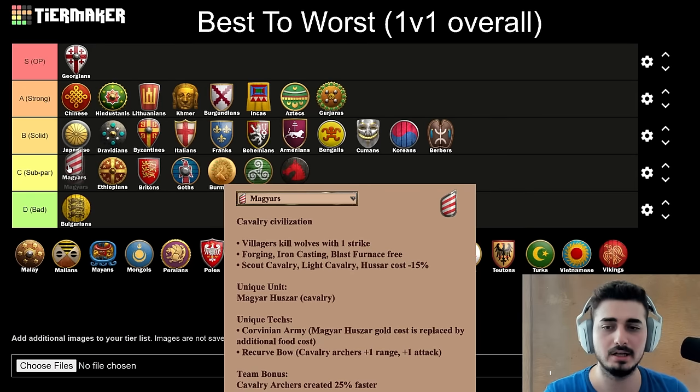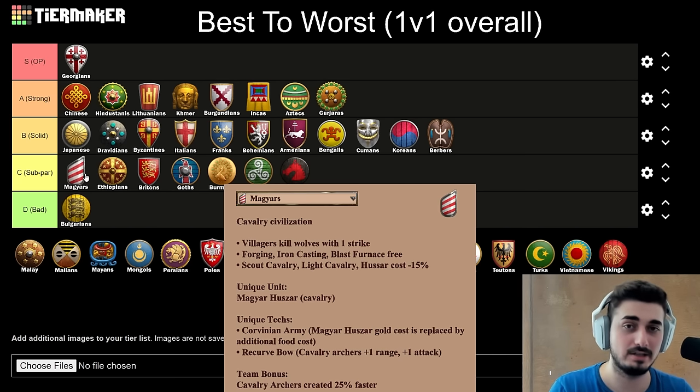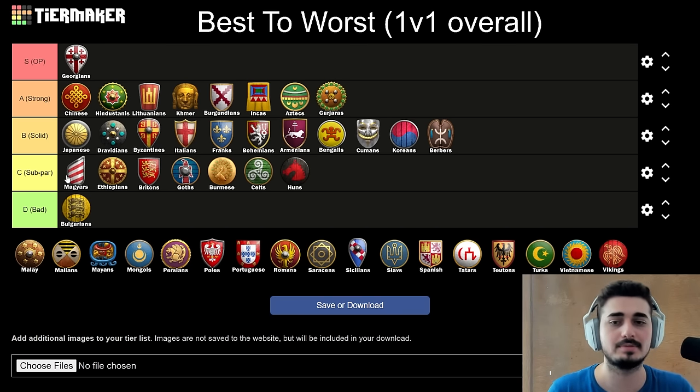Next up, the Magyars. This is going to be a classic case of top of C tier — same reasoning as Ethiopians and Britons — where it actually has a really good open land map Scout play, but it's pretty predictable. It's going to go Scouts 90% of the time. Other options like Spear Skirm are passable; Men-at-Arms is actually pretty bad with Magyars because you lack an eco bonus for the follow-up range. Magyars are also not great on water or hybrid maps because they have zero wood-saving bonus. Water and hybrid maps require wood or food savings, and Magyars gets basically none of it unless they make Scouts, which is a big investment. Still C tier though, because they're really good on aggressive maps and do their job.